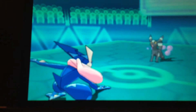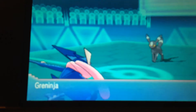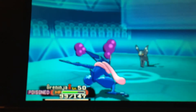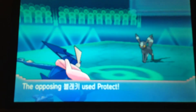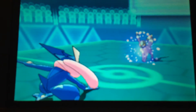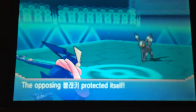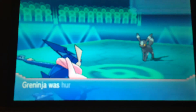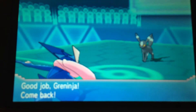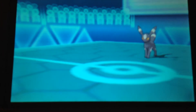I landed a crit there, I was pretty lucky, but it landed the Toxic on the Umbreon, which kind of sucks. There it goes, doing its thing. I shouldn't really talk, though, because on my own version I actually have a shiny Umbreon that has the same Toxic Protect stalling kind of tactic.